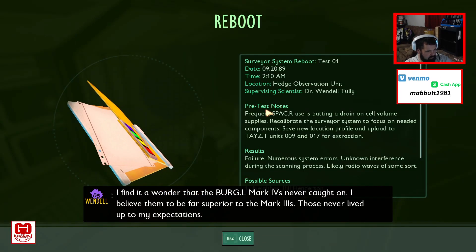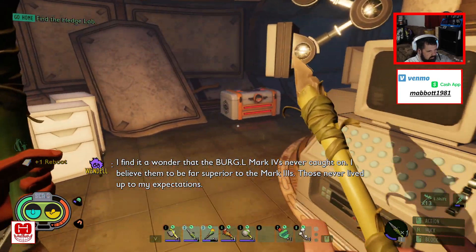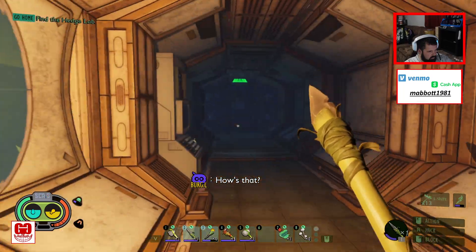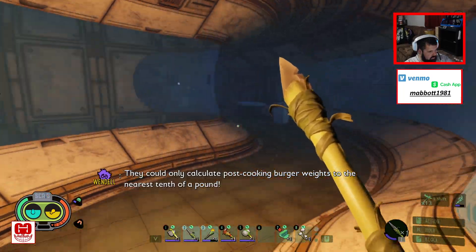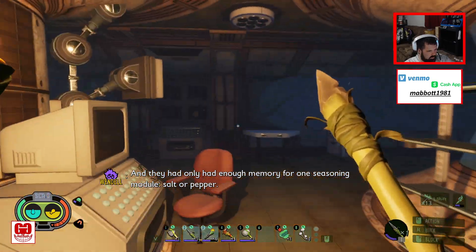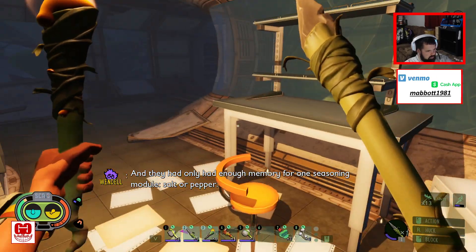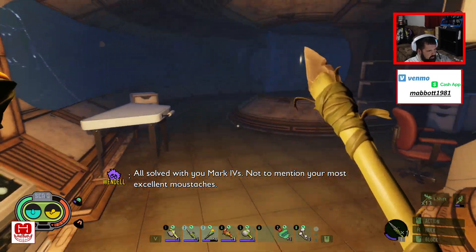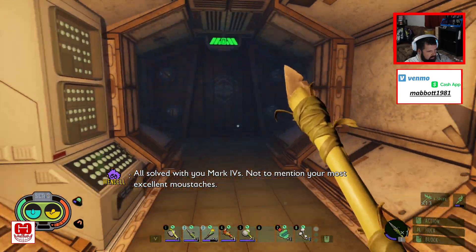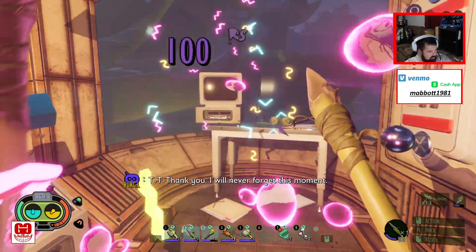I wonder — the Burgle Mark 4s never caught on. I believe them to be far superior to the Mark 3s. Those never lived up to my expectations. They could only calculate post-cooking burger weights to the nearest tenth of a pound, and they only had enough memory for one seasoning module — salt or pepper. All solved with you, Mark 4s. Not to mention your most excellent moustaches. So maybe I found a lab?